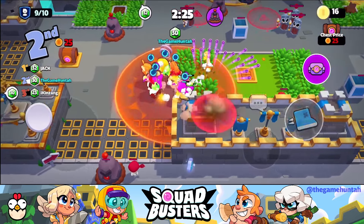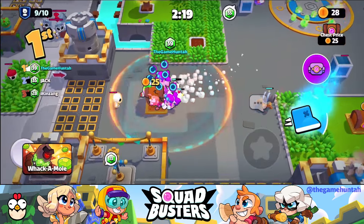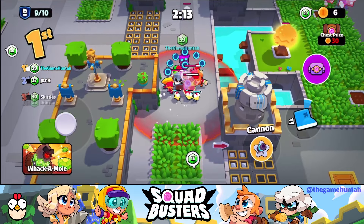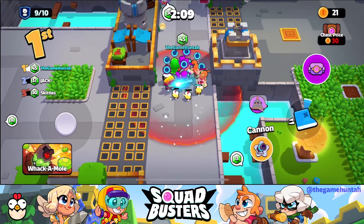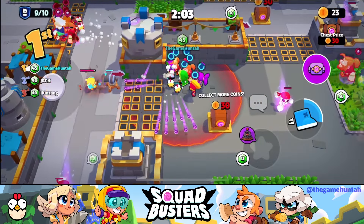And finally, her Ultra ability increases the number of gems given when busting big monsters to 2. This makes her a powerhouse supplier, especially for aggressive players who thrive on taking down big targets. Look at those extra gems rolling in as we bust those big monsters — it's a game changer for sure.